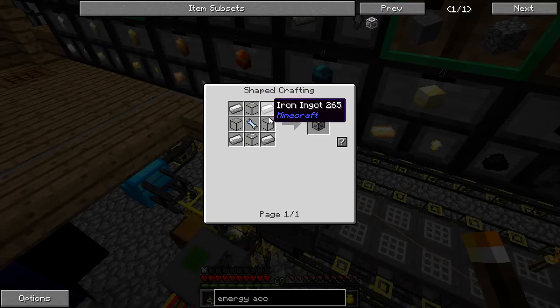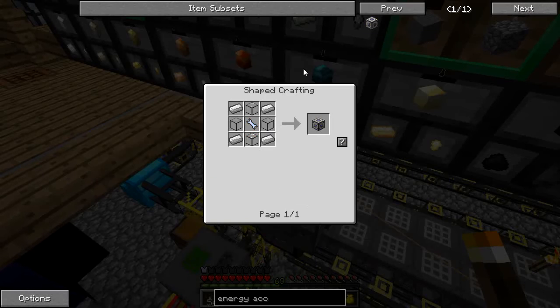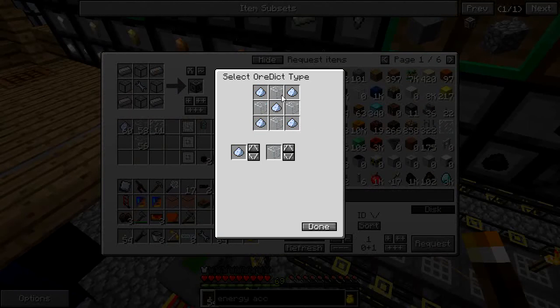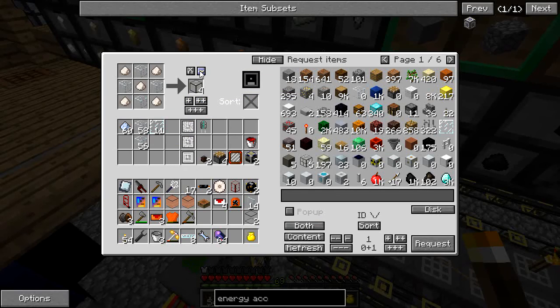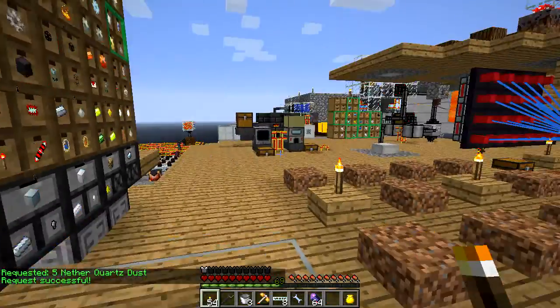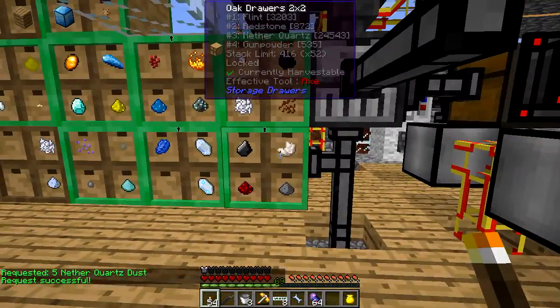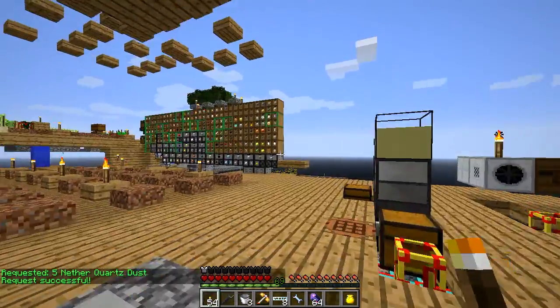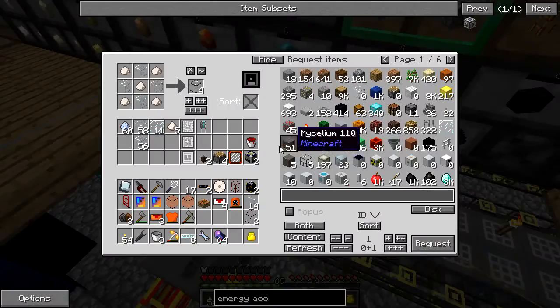The energy acceptor formula is not that difficult. I just need quartz glass, which I can make by mixing nether quartz dust with regular glass. If you come over to this machine you'll see I'm actually overloaded with quartz — 24,500 — so I've set up some formulas to grind that down.